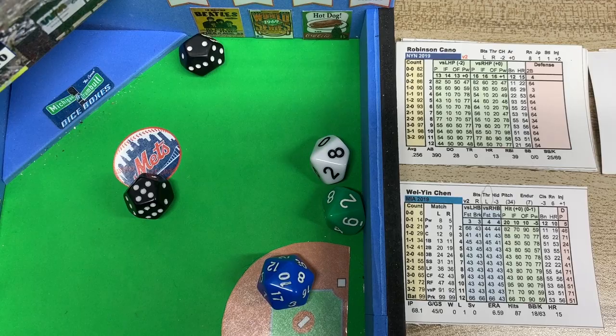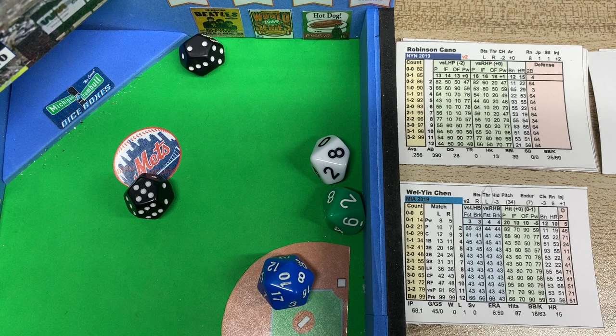The result is a 66 — a hard ground ball where other runners advance one base. So the runner will move. Usually it's only about a 40% chance they advance to third on a ball hit to short.